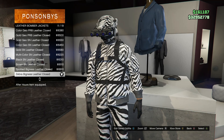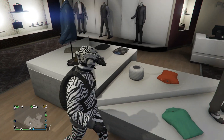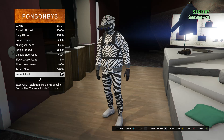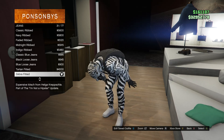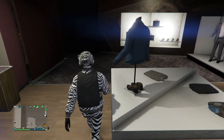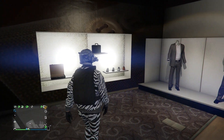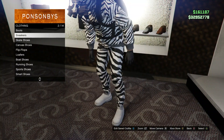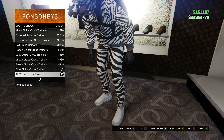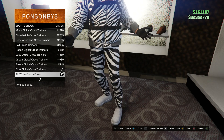After you have the leather bomber jacket, back out and head to your pants. Click on jeans on slot 1 and buy the zebra fitted which is on slot 31. Back out and head to your shoes. Scroll down to sports shoes on slot 9 and buy the all white sport shoes which is on slot 28.